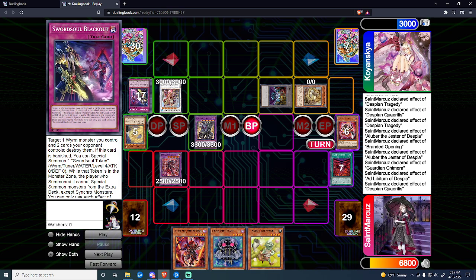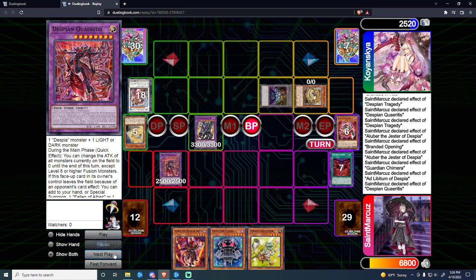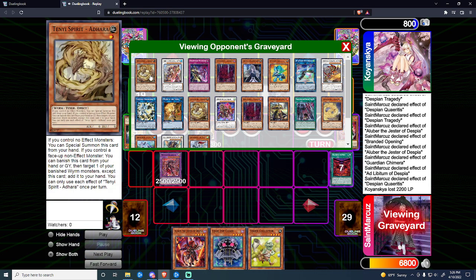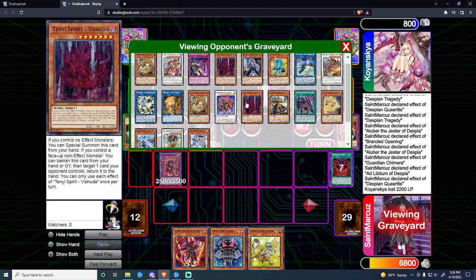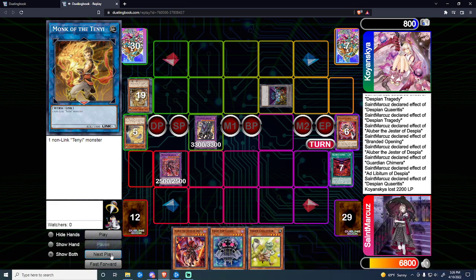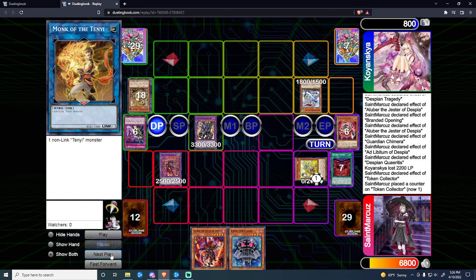We kill the Chenying by putting it at 0 with Quiritis — he only takes 2200 off that. We do Quiritis into the Ad Hara, because I think he has something sneaking in. He's got Shatanna banished finally — I was very worried after the first misplay. I go Taiye effect to make a token, then chain Token Collector to scoop up the board. And that should be the end of this game.